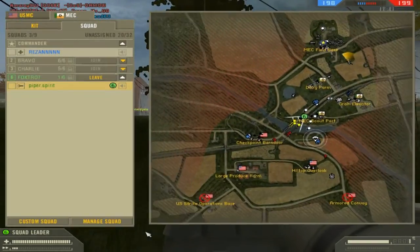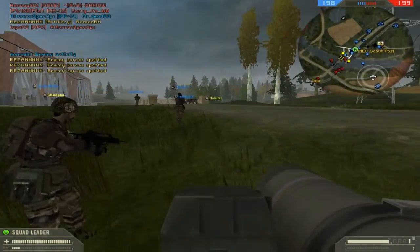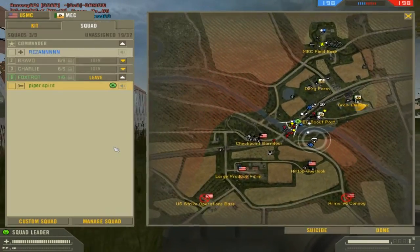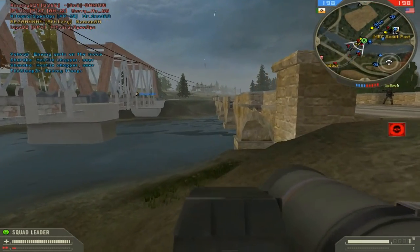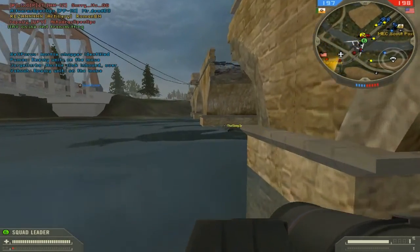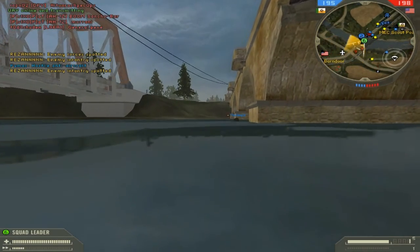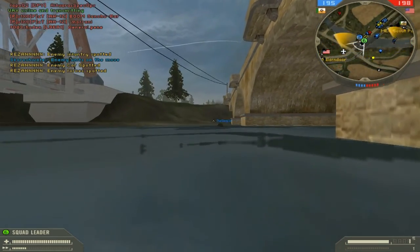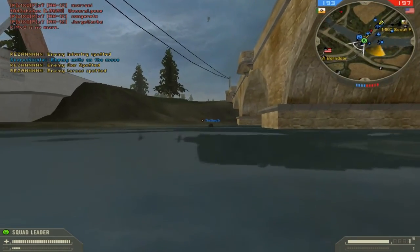We're going to advance with this group — might actually join another squad. We're going to advance with these guys and make our way to checkpoint Barndorp, but they're blowing the bridge, so we're going to have to either repair the bridge or swim across. I'm going to swim across. There's a lot of armour in this map, so it's probably better I go as anti-tank rather than sniper.